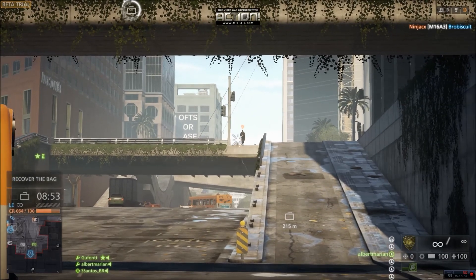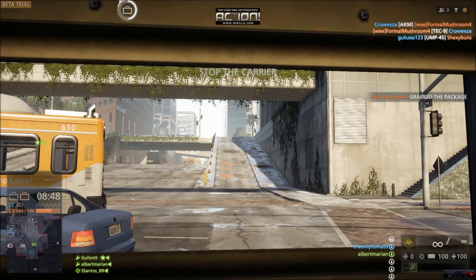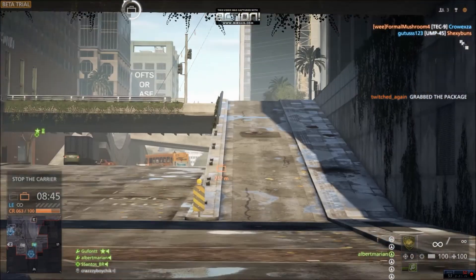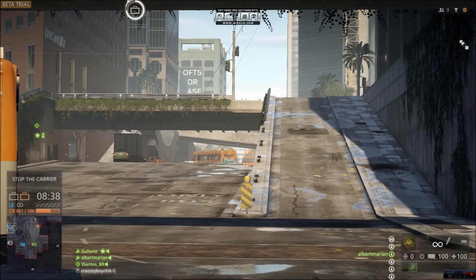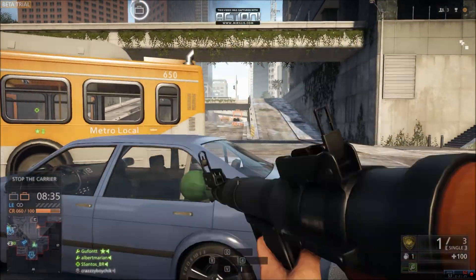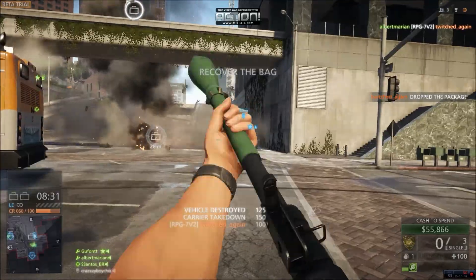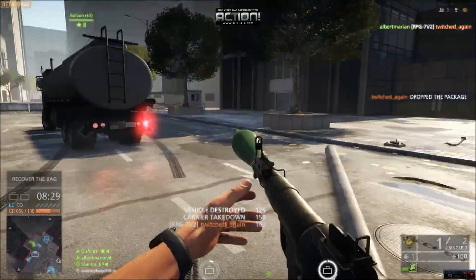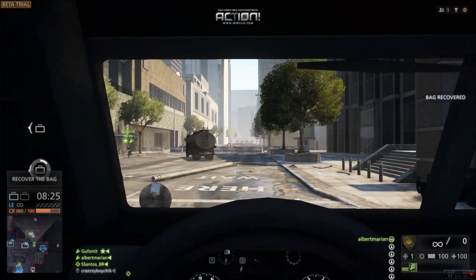The big vehicle that I'm in right now is called the Command Truck. It has an inline machine gun to the side — to the right and to the left — and you can use them accordingly. It also works as a spawn point. I'm going to get down here and nail that car right there. Actually, that was the carrier of the package, so you get some extra points for that.